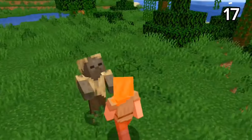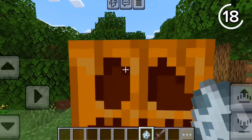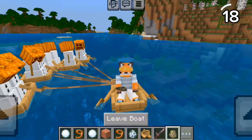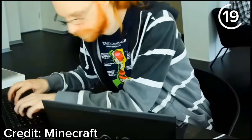Want to turn your boat into a machine gun? All you need is a snow golem — they'll shoot at nearby mobs in the boat. By attaching a bunch of boats to leads, you can get a whole army protecting you.